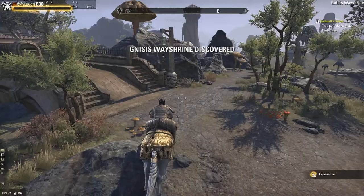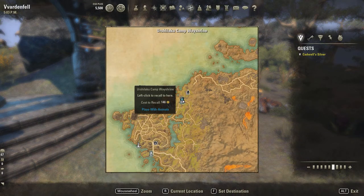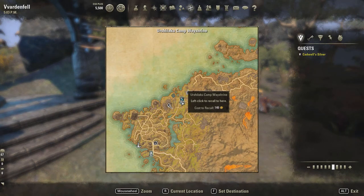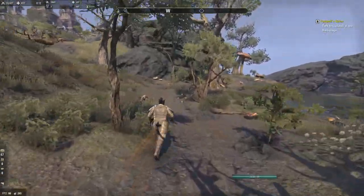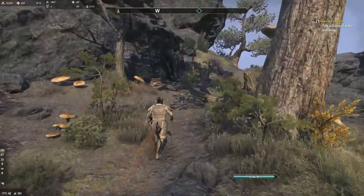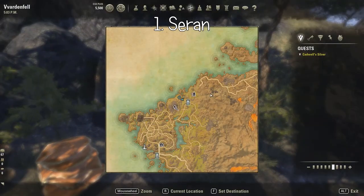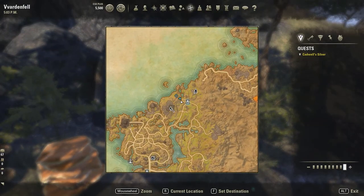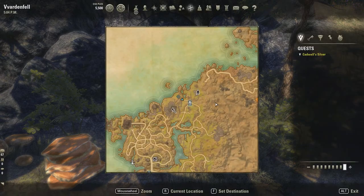Going up north first, we found a wayshrine called Orshilaku Camp Wayshrine. The first tomb — Saren, number one on the achievement list — is right over here, right at the end of this little road. You can see exactly where it is on the map. We just press E to take the rubbing. This is where it is; the next one is down from here.